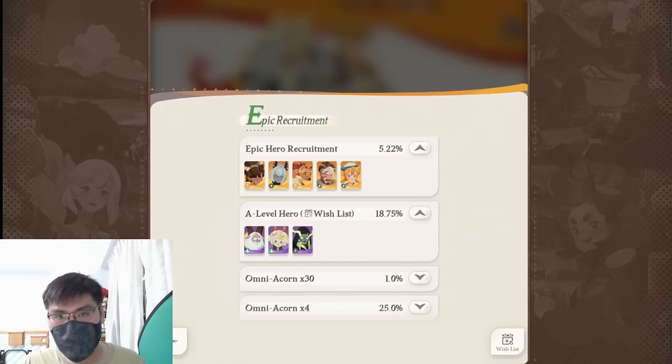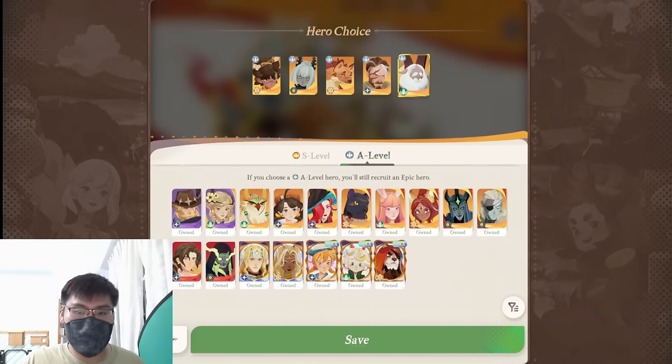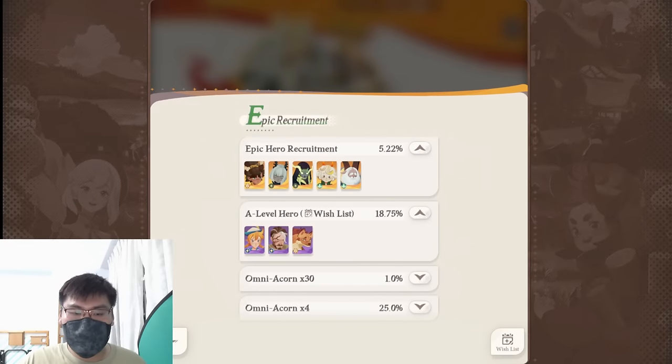So when is this situation good? One situation is when you want to min-max for Dream Realm. If I want to min-max for Dream Realm, I want the best characters for it. By doing this, you're guaranteed one of these three once you hit the A-level percentage, which is quite high at 18.75%. Odis is good for Dream Realm, Meryl is good for Dream Realm, Corinn is good for Dream Realm. And even if you don't use them for Dream Realm, these three carry units are really good for progression as well — so you get their shards at a higher chance and filter away the shards you don't want.